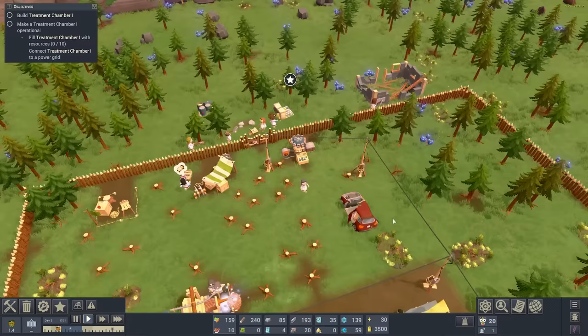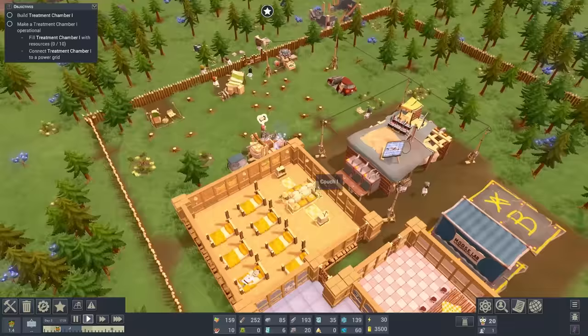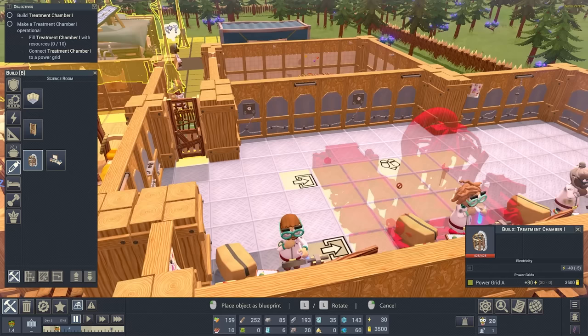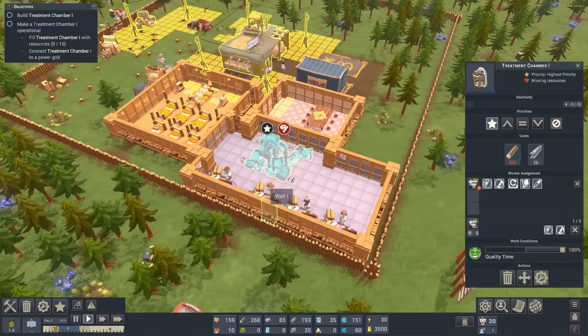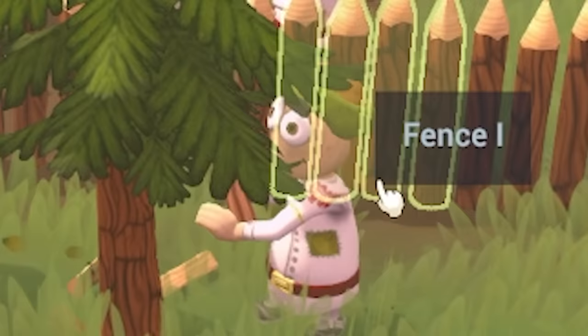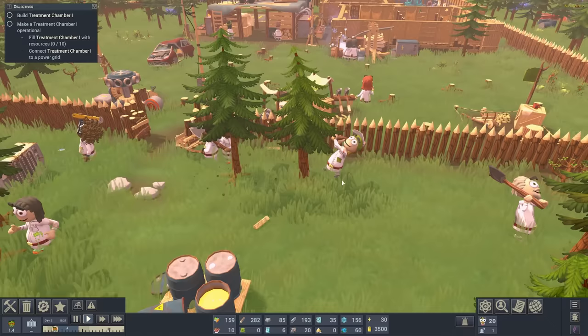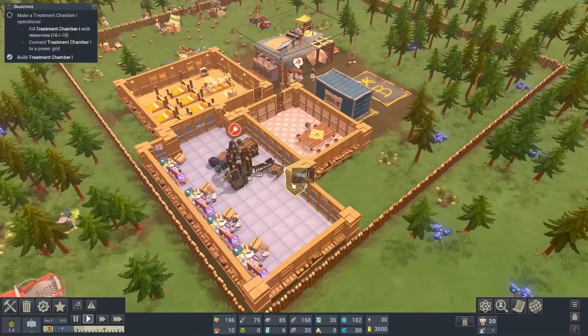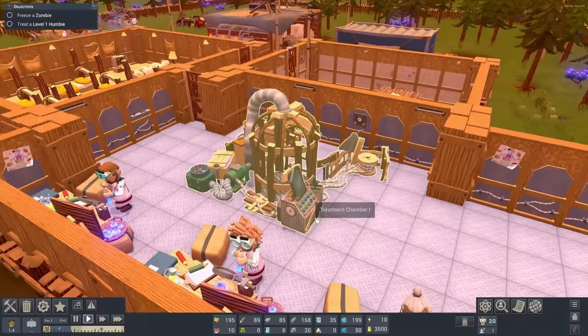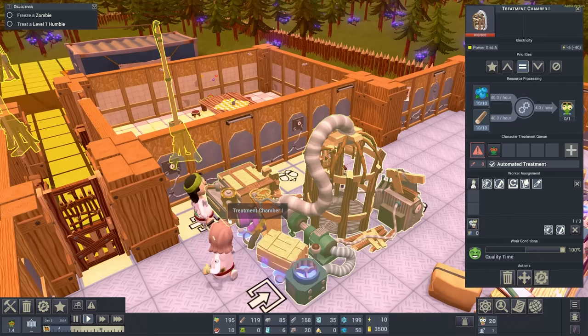The aim is to capture and cure the zombies, so back to the science lab. We need to build a treatment chamber - we'll plonk one of those there. It's going to take 300 logs though, so we've got to make sure we're still chopping trees. It's not connected to the power grid so we'll build a power pole in that room. The cure lab is completed - we've got someone coming over, firing that up, ready for the evening where hopefully we'll catch some zombies.